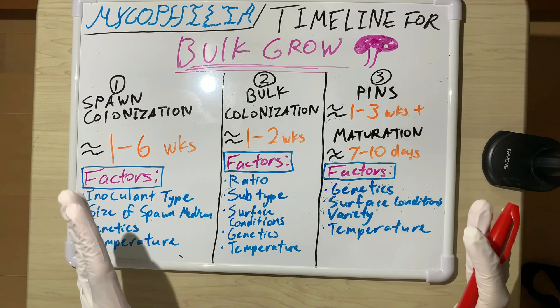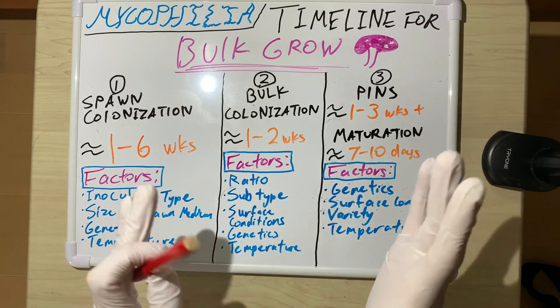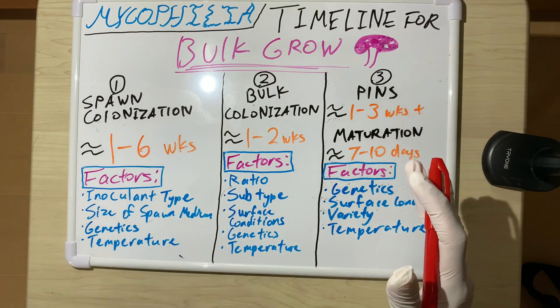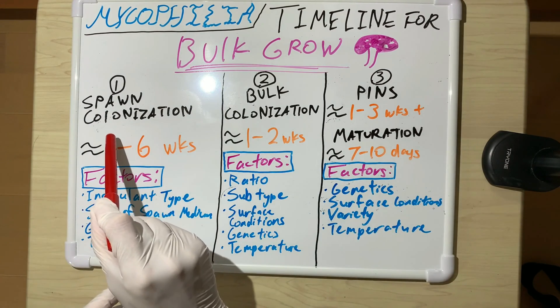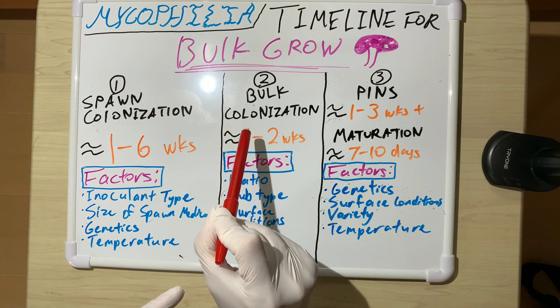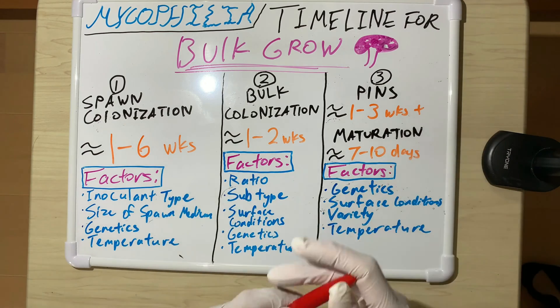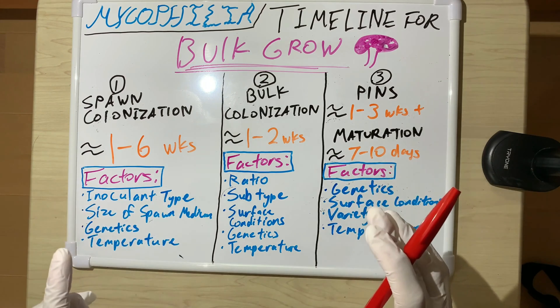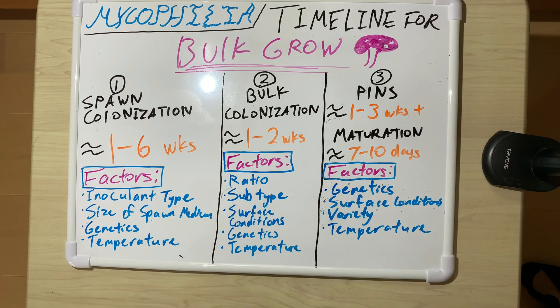Because this is a common question, I wanted to give you guys a ballpark view of how long things take on average. Of course there are numerous factors that may speed up or slow down growth rate for any of these sections: spawn colonization, bulk colonization, how long to see pins, and how long for those pins to mature into full harvestable mushrooms. These are just ballpark numbers — every grow is different.